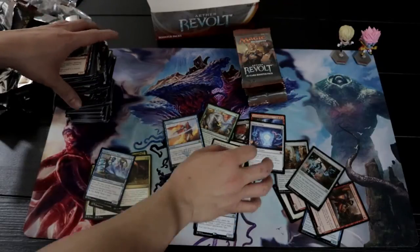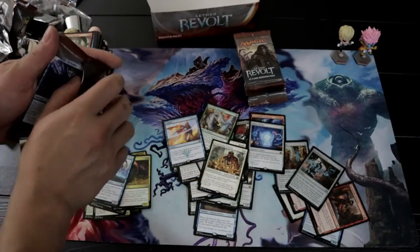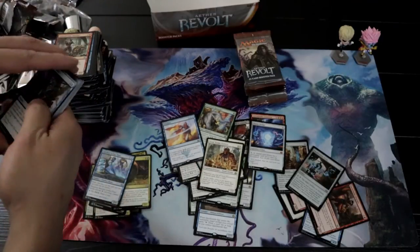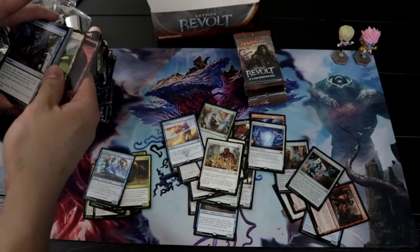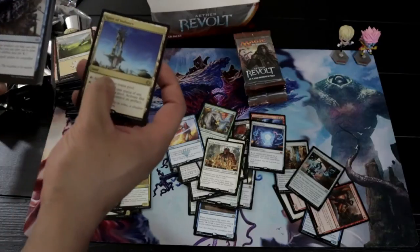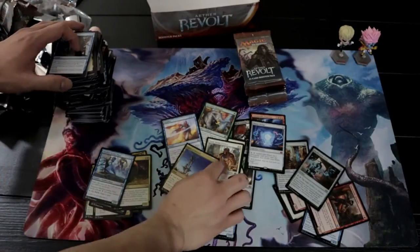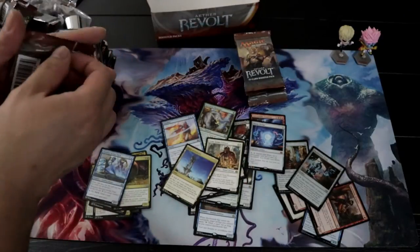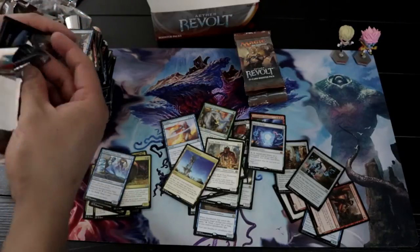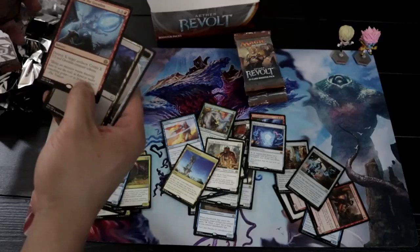If you guys have heard of the Modern Puresteel — Shram's Expertise. Shram's Senior Edificer is really good in that deck. It's a Puresteel combo with Grapeshot. Got Spire of Industry. What it does is you keep casting those zero-cost artifact equipments, and when you have Shram you just keep drawing and drawing, your storm count increases, and then boom — Grapeshot.